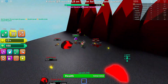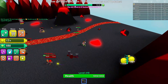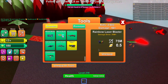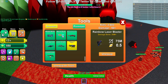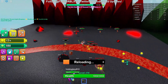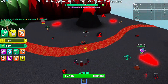So get yourself set up and go around with a good weapon. I've got the Gatling Laser or Rainbow Laser Blaster, and you can just clear out the whole area super fast and get tons of coins.